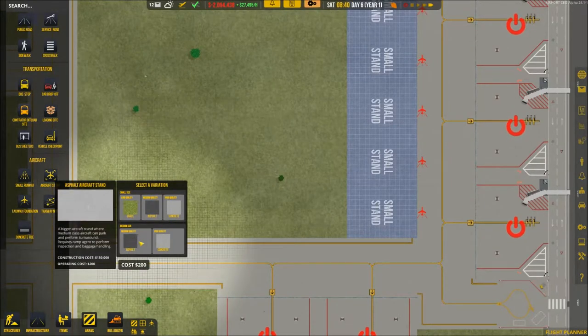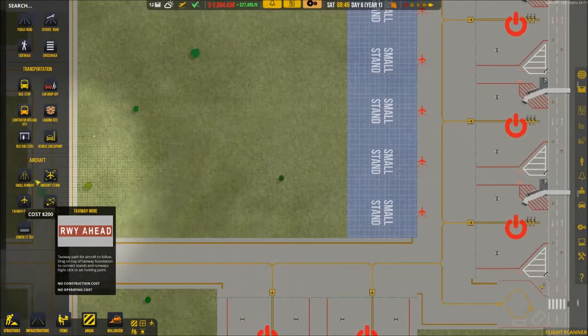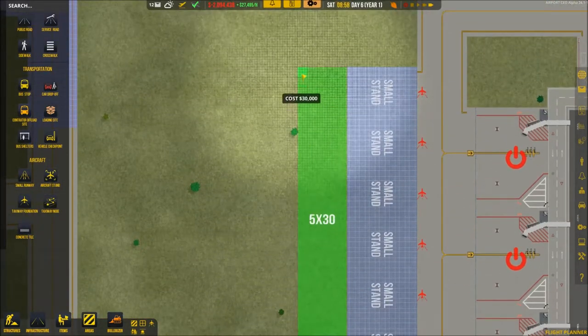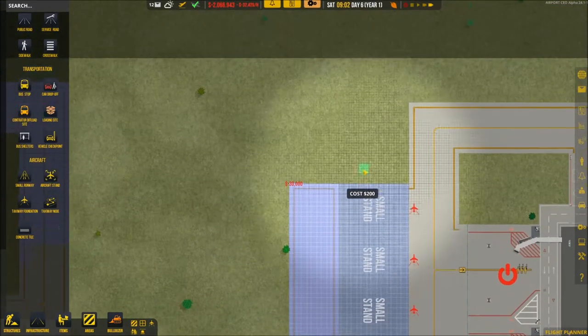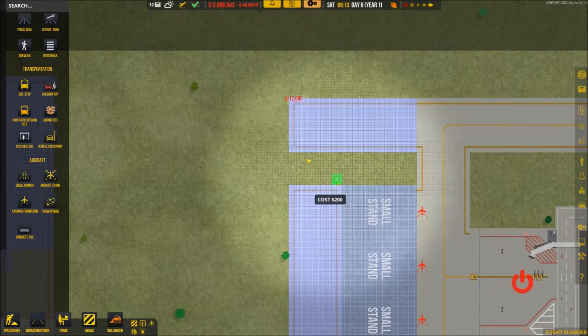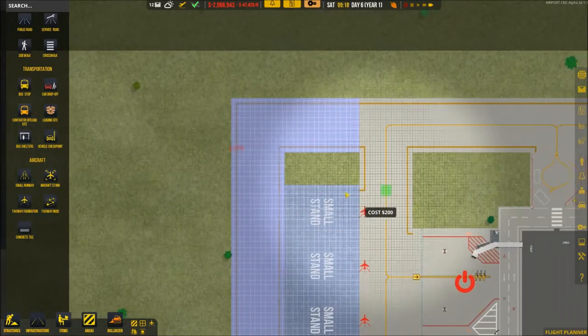Maybe we'll build that for the cargo area or do it as patchwork — who knows. You have endless possibilities in this game because the art is all in the head. We can probably connect this area and then create a little connection right here.